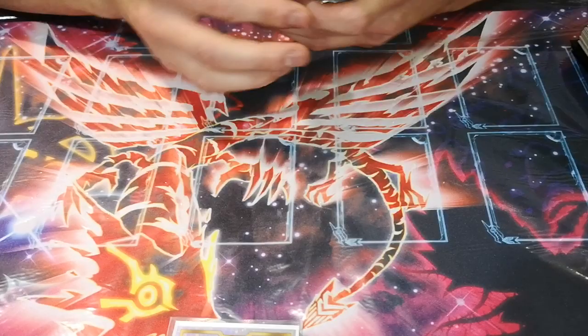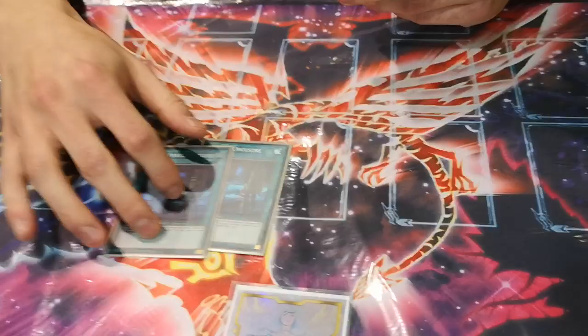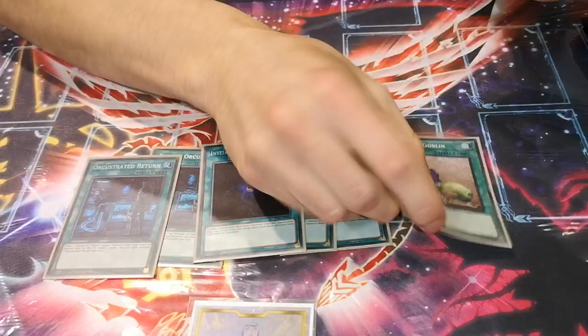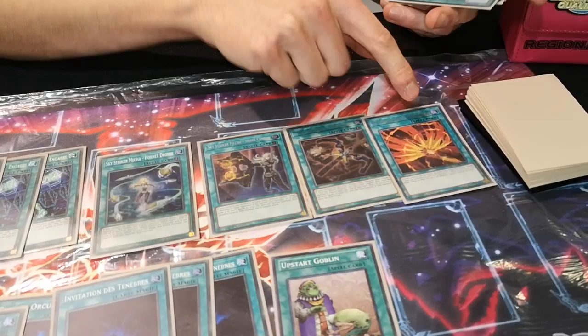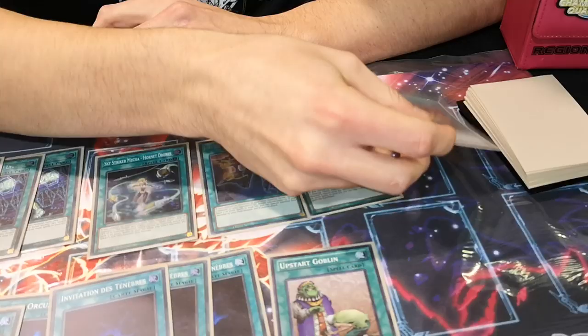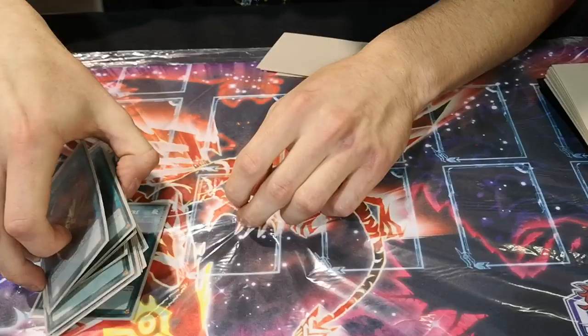For the Draw package — because in this deck we love to draw — I play 2 Returns, that's why I play 2 Nightmare. I prefer to play 2-2 instead of 3-3, I think it's more consistent. 3 Allure of Darkness, 1 Start, 3 Engage. And for the targets for Engage: Drone, Shark Cannon, Widow Anchor, Afterburner. Afterburner is very important in the back-row deck because you can pop a TCBO or anything that's in the back. That's all for the Draw and Sky Striker package.